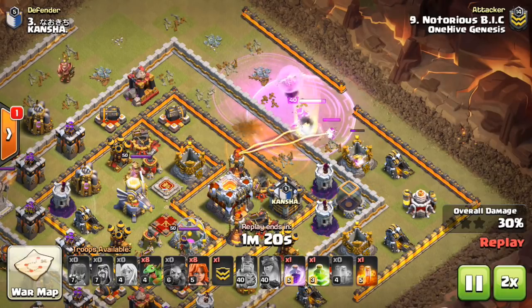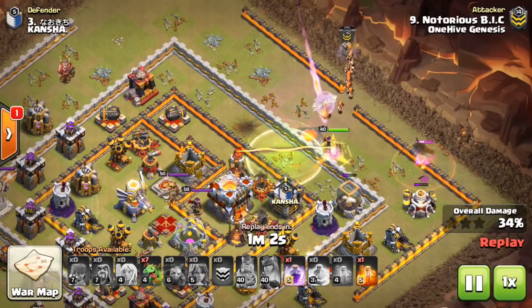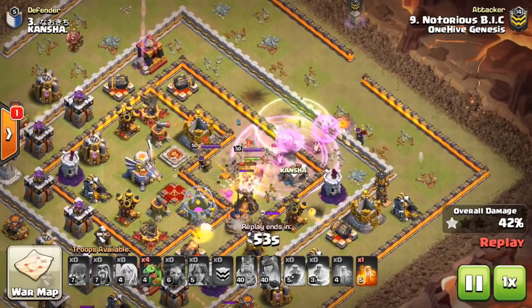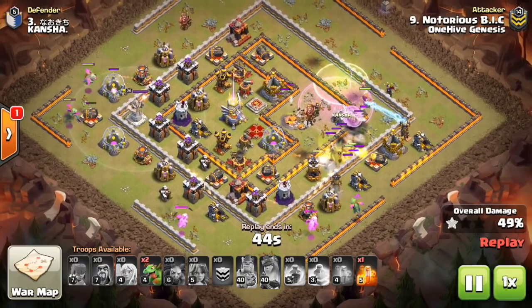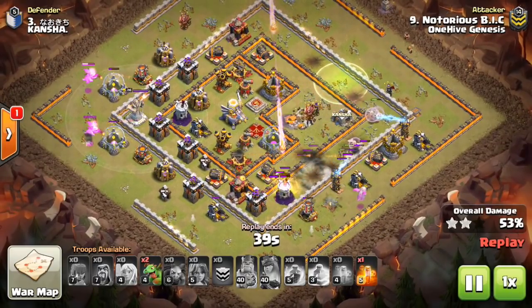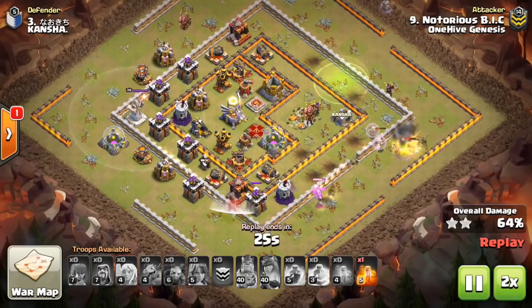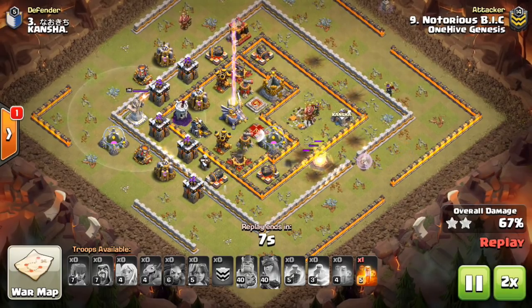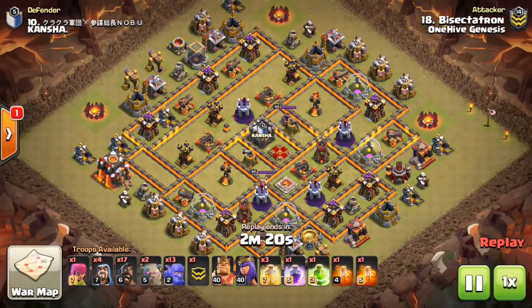The queen walk is going to clear out basically the entire side of this base. She gets stuck on a wall and lights up the Eagle, complicating things, but he drops the jump and she continues on her walk. The funnel is not the best but it's enough for those Valks to directly target that core compartment to get the Town Hall, and she has those baby dragons. The percentage effort is very much separate from the Town Hall dive because the Town Hall is pretty offset — those baby dragons are unrelated to the push. Sometimes creating the funnel also gets you percentage; sometimes it's split up like this.